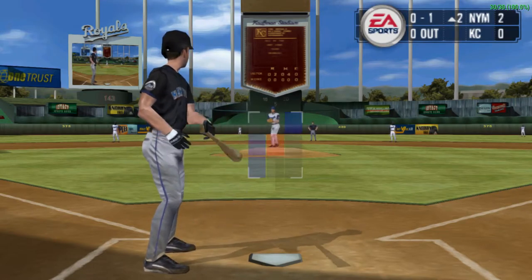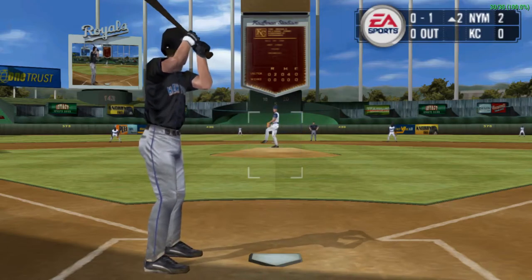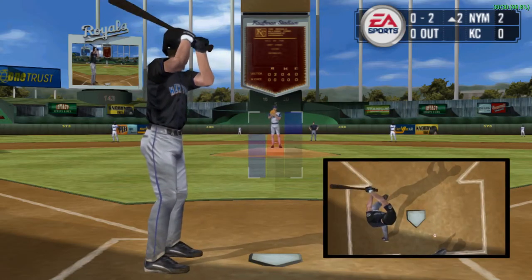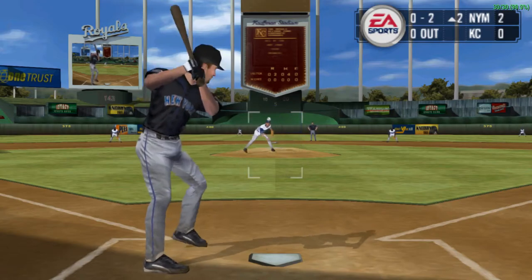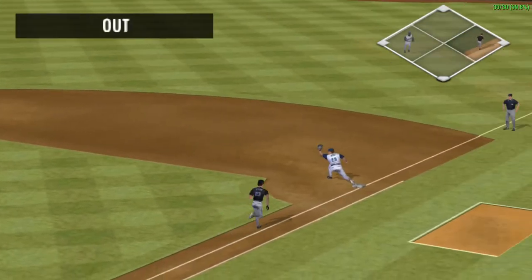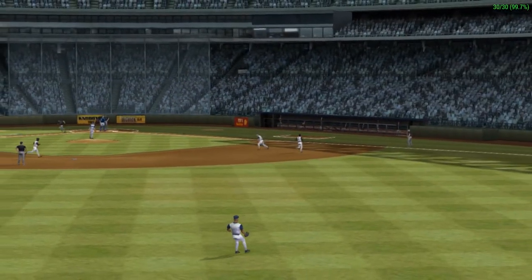He gets that one in for his stride. Swing and a miss. On that pitch, he stayed out of the strike zone and the batter went right after it. On the ground, Graffinino takes it on a bounce. That's one down. He did a nice job to keep his glove down and low to the ground to get that ground ball. Nice play.